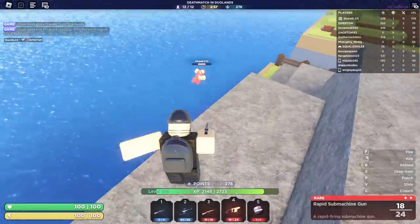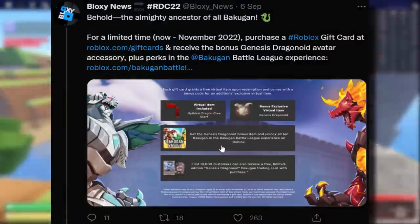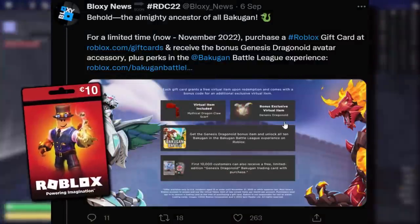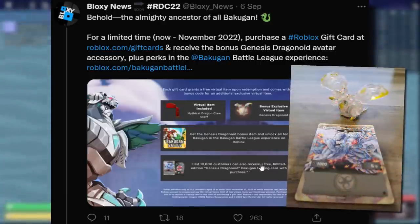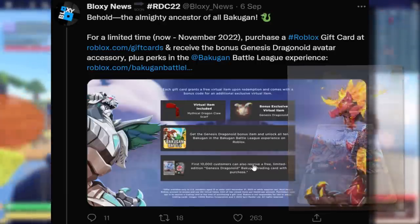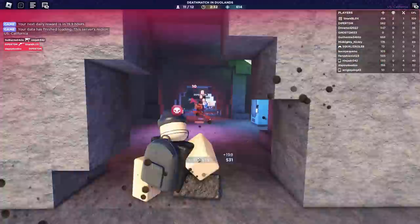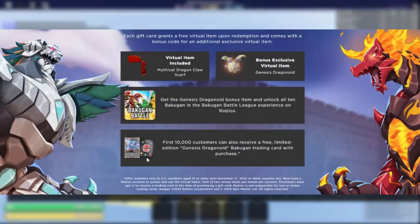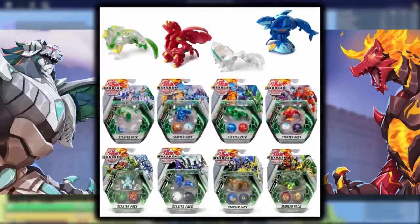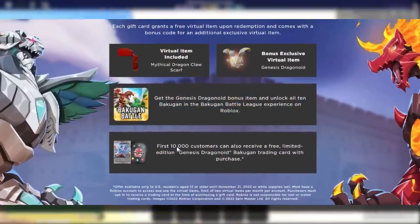As I was editing this video, I found some more interesting information about this Bakugan exclusive virtual item. Apparently, if you live in America, the first 10,000 people to buy one of these gift cards also gets a limited edition Genesis Dragonoid trading card. So Roblox actually sends you something in the mail if you end up getting this virtual item. Unfortunately I can't get this because this deal is an American exclusive only. There's a picture of the card in the screenshot though. I'm not really a fan of Bakugan — I used to have some when I was a kid, but I didn't really like it as much as Yu-Gi-Oh! or Pokemon. If that was a Yu-Gi-Oh! card, I would probably buy it. 10k of them available — kind of rare, I guess.